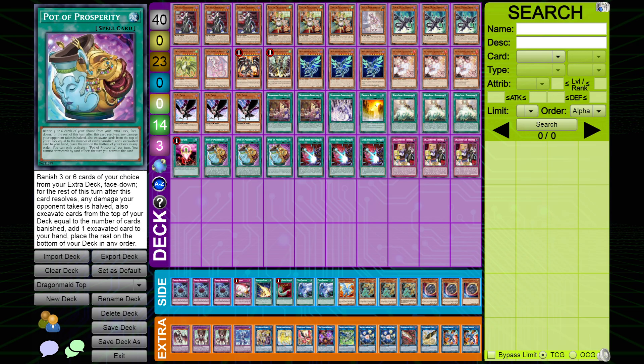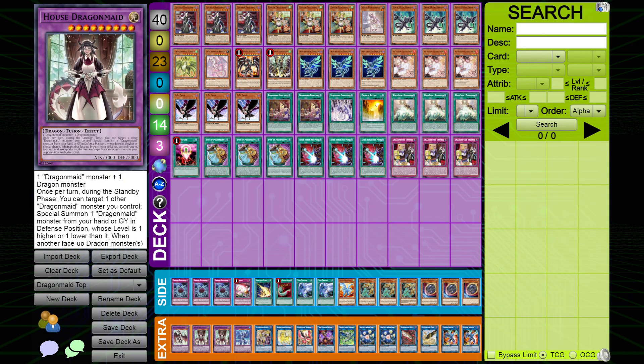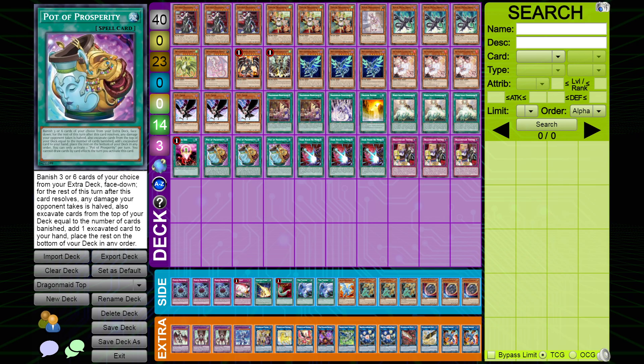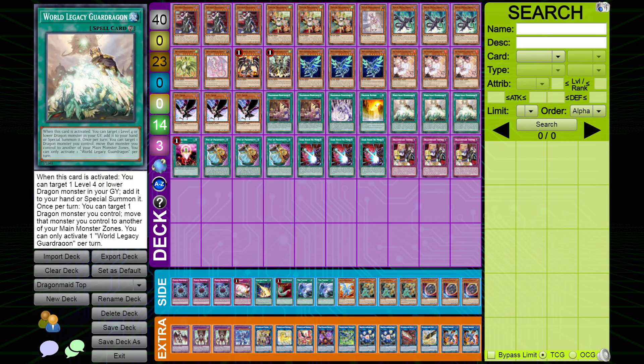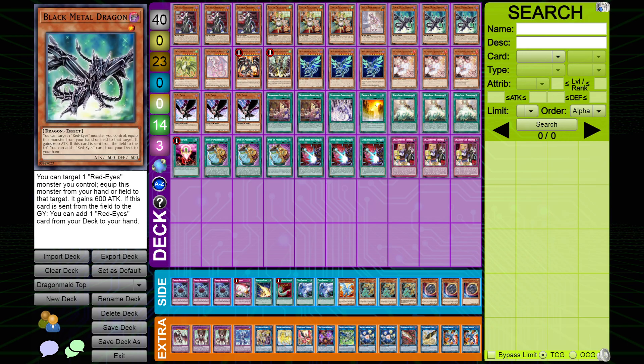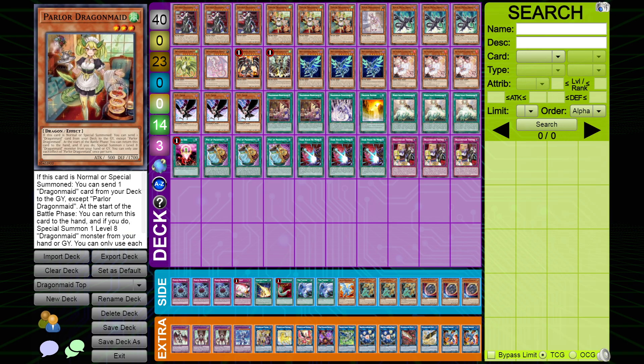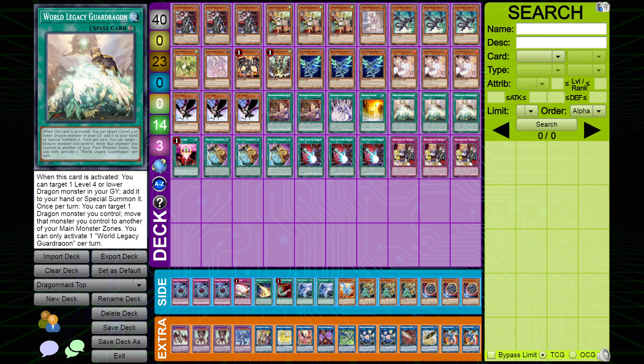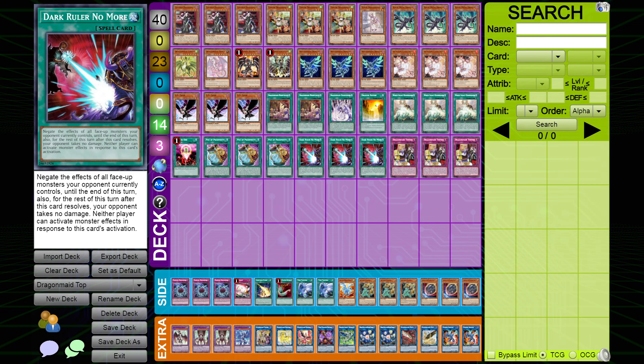Pot of Prosperity — this card is basically Upstart plus. You only ever banish three in this deck; I've never banished six and never will. You look at the top three cards and pick the best one for the situation — usually it's World Legacy Guard Dragon if you can top it, or Black Metal Dragon. Even hard-ripping a Tidying is good because if you send a Tidying for Dragon Ravine off Chamber you still have one set, so opening two copies of this card isn't terrible since you can still use it for its actual set effect.